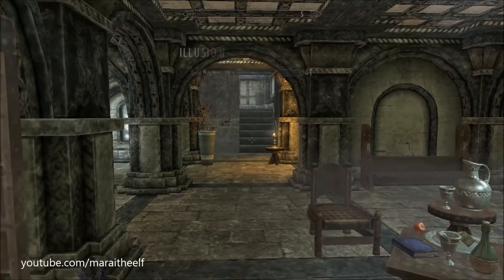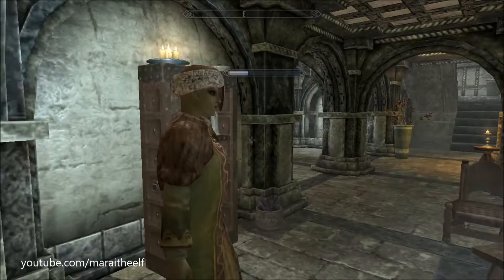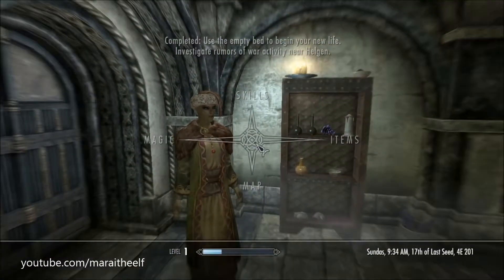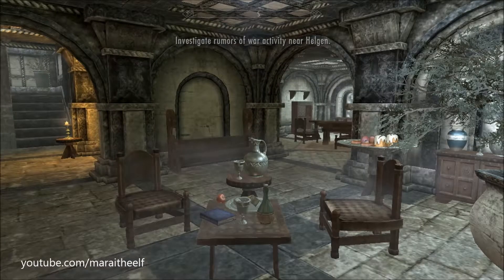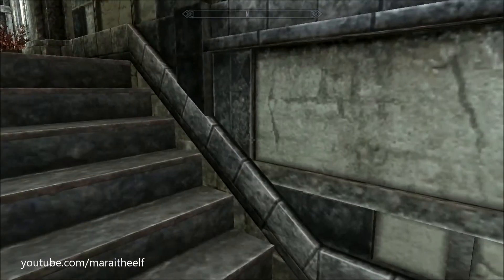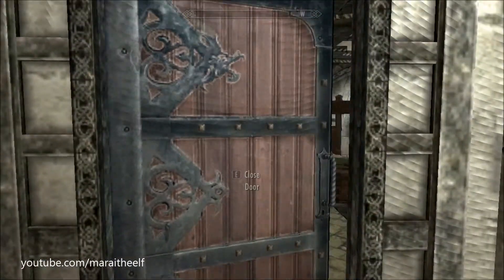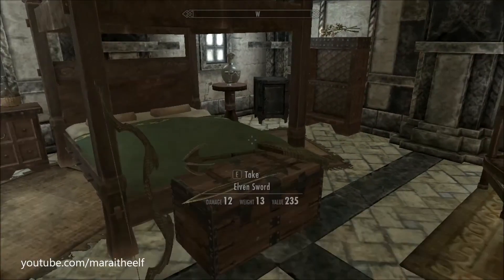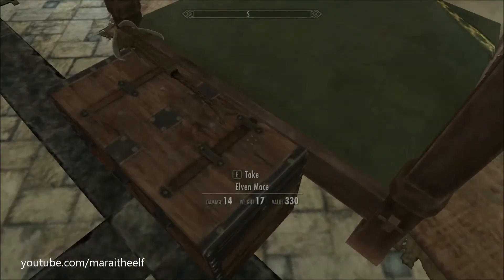I did a little run-through of Proudspire Manor, just because every time I come into this house this way I never actually look around - I just run outside. I absolutely hate those hats, by the way - I barely even wear a helmet when I play normally, so I took the hat off. I went up the stairs and around the corner. I use the trackpad on my laptop since I don't have a mouse, though I'll probably invest in one in the future. I didn't even know those weapons were up there - I just never explore this house when I first get it. When I buy it normally, I come in as soon as I can and start unloading all the crap I pick up along the way.